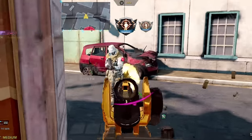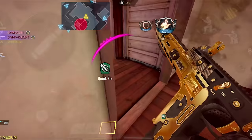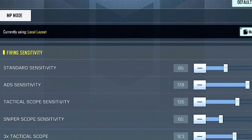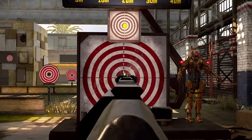In summary, hopefully without any more hidden changes, camera and firing sensitivities are now equal. Meaning if you set both to, let's say, 180, they will land at the exact same spot — but of course, it will still be affected by your gun's recoil.